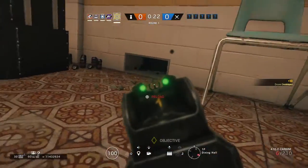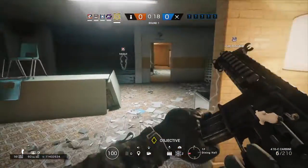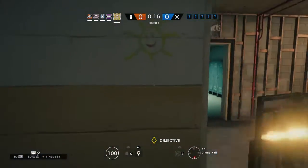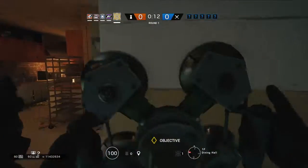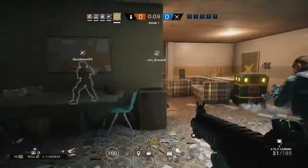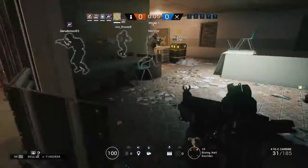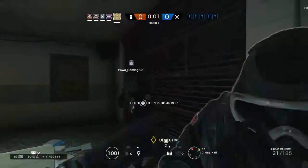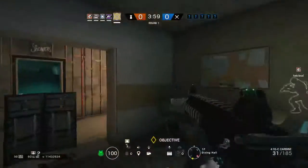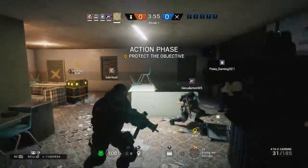All set. Activate shot. Secure the wall. Armor up. 10 seconds to insertion. Five seconds and counting. Op 4 has located the biohazard container. Jammer activated.